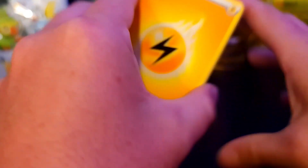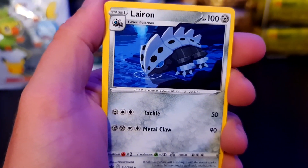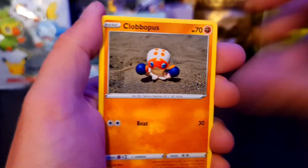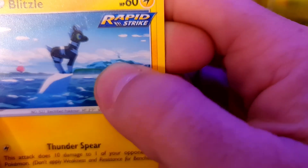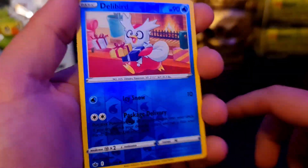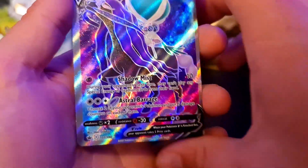Grass, dammit. We have Aron. We have Linoone - can we get an Aggron? That'd be nice. We have Hattrem, Milotic-horse. We have Weedle, Galarian Slowpoke, Qwilfish, Altaria. I just realised there are other trees there - very cool. We have ooh, we got the Delibird Reverse - it would have looked nicer as a Holo but that's okay. Ooh, we got the Shadow Rider Calyrex!